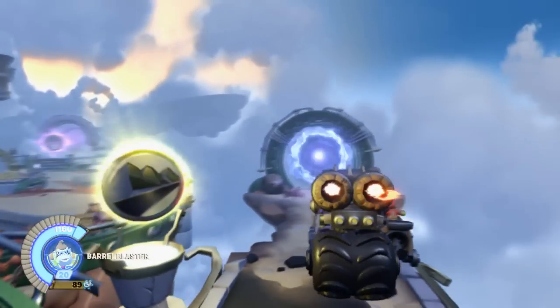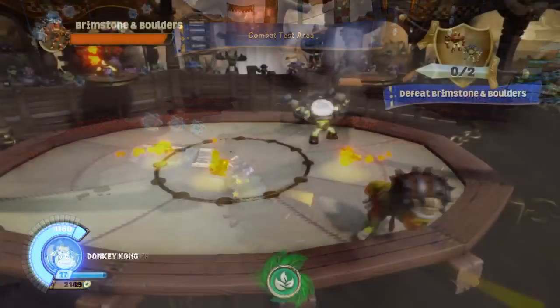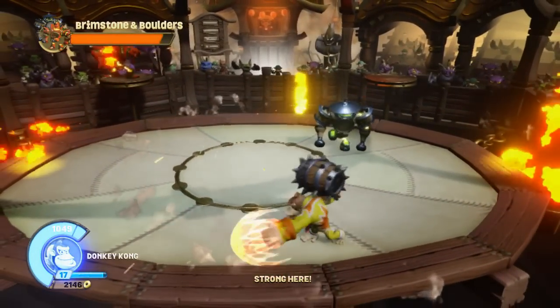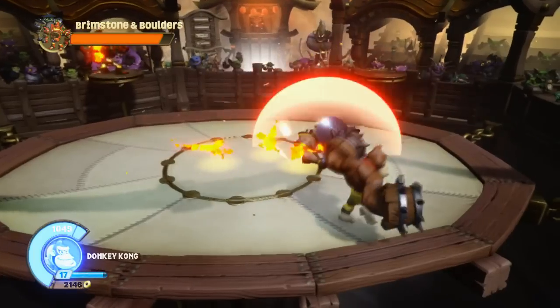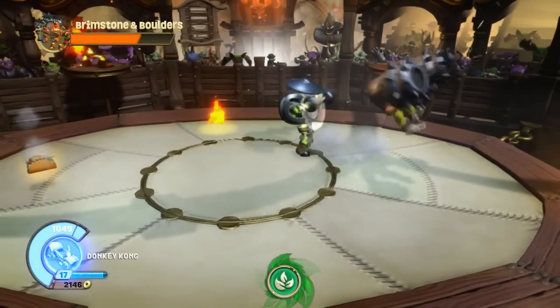Now back to the game. Some quick stats: Donkey Kong is of the Life element, and the Barrel Blaster is a Tech element vehicle. Donkey Kong has a nice combination of close-up attacks, range attacks, and also another attack form called Super Donkey Kong. We'll get to all of that in a bit, but first let's take a look at his basic attacks and his upgrades.